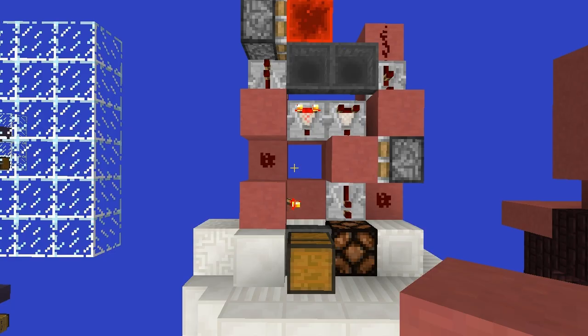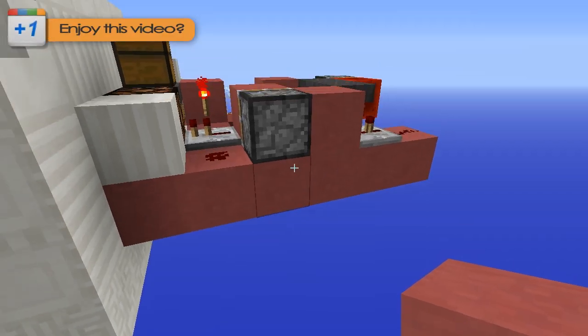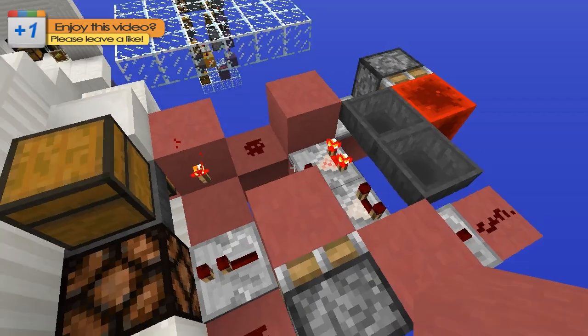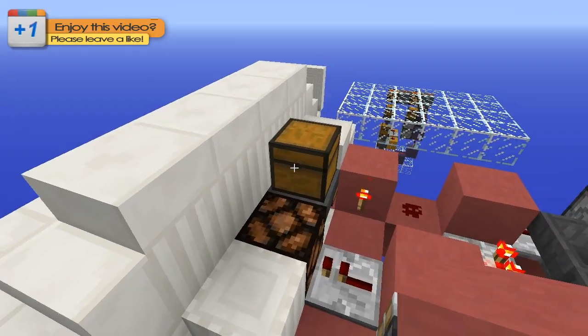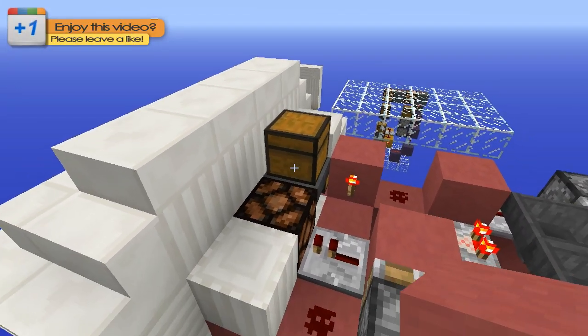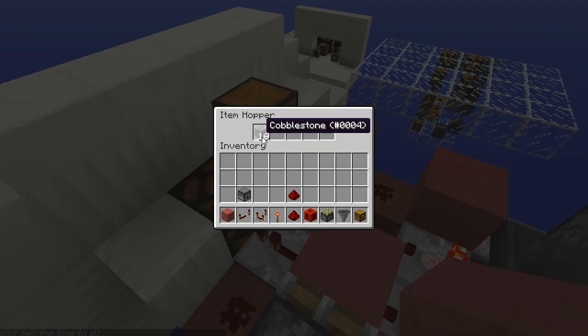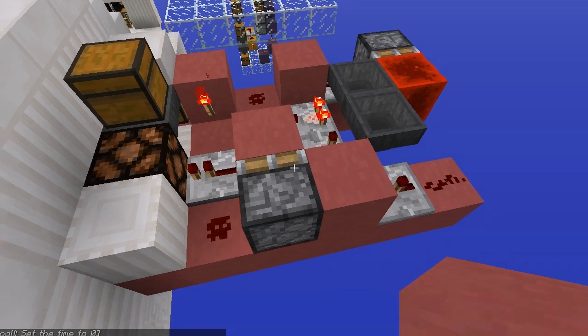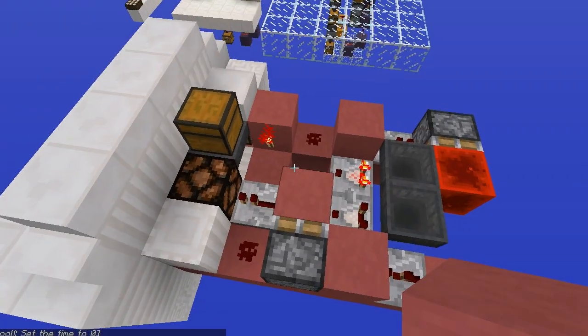As you can see, the redstone behind this contraption is in no way complicated. I like it because it's extremely compact — only two blocks high and four by six — so it's extremely compact. Not including the chest, which actually makes it three high, but you could fill stuff just in the hopper rather than the chest anyway. It's a very compact, pretty epic design.